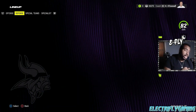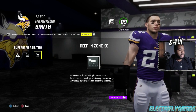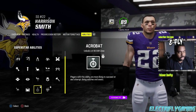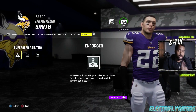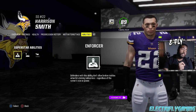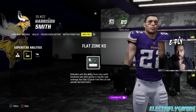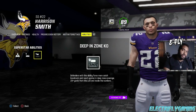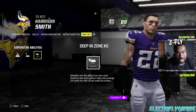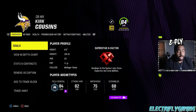Or go to somebody at 89 overall who's very close to getting that last ability unlocked - things like Acrobat - to hit that 90 needed for higher abilities. The ability slots work like this: the first slot opens at 75 for any position, the second slot opens at 80 (this year giving you two abilities, unlike last year's one), the third slot at 85, and at 90 everything else unlocks for that position, depending on their archetypes.